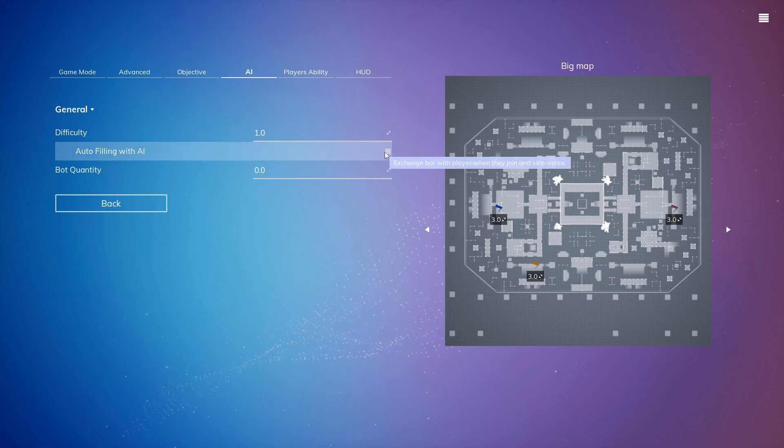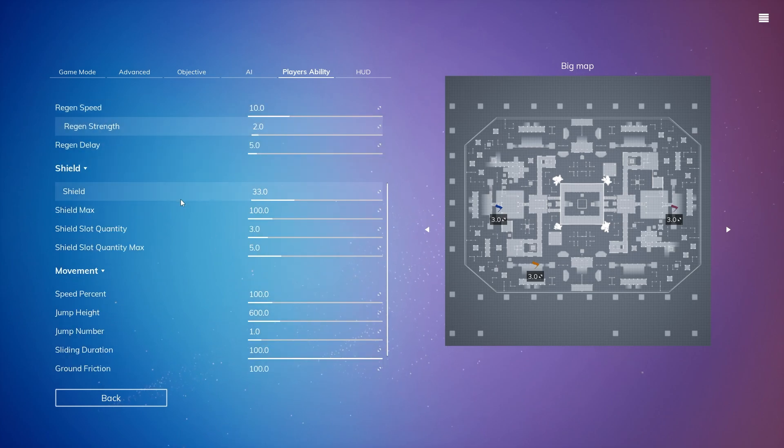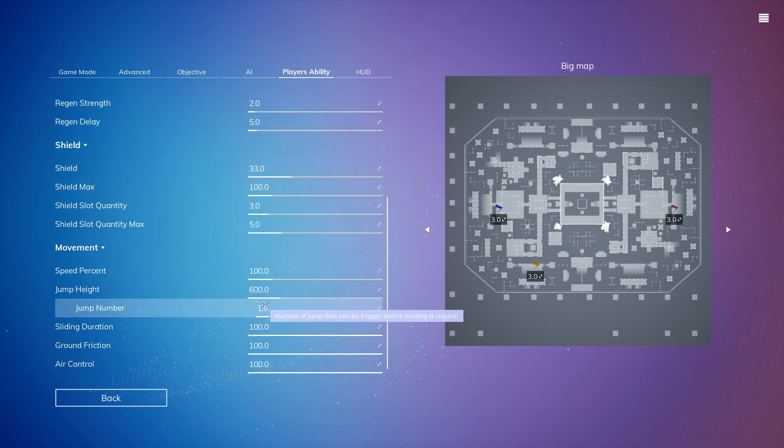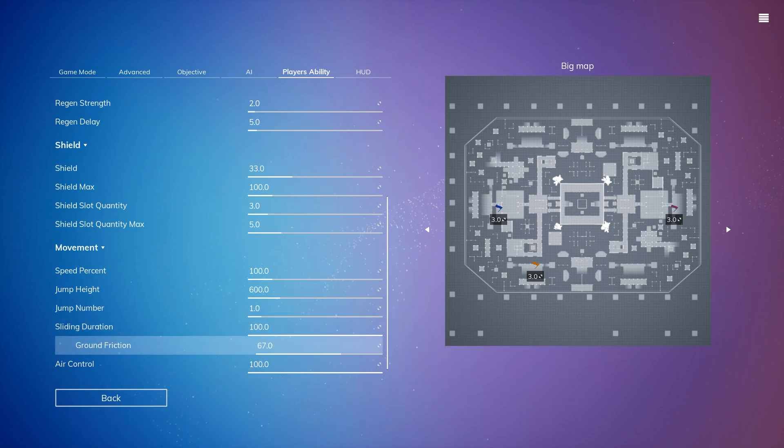Next for the AI, I'm going to do auto-filling. And for player abilities, let's just make the ground be a little bit more slippery — a little less ground friction. Let's change that to 40.